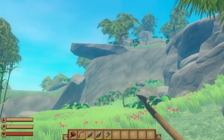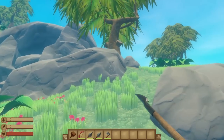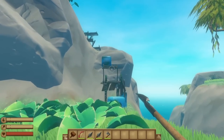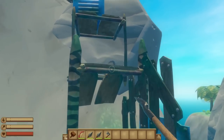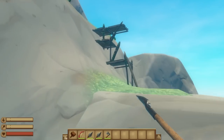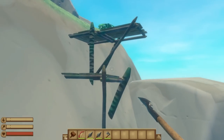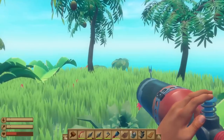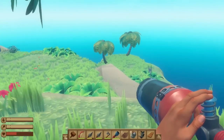After these basic grindy achievements, you'll probably want to find yourself a large island, which is in itself the Large Landmass Ahoy achievement, but more because large islands are necessary to complete a lot of other achievements, including another series of achievements dedicated to capturing animals. You'll need the net launcher and tons of net canisters to do this, so prepare accordingly.